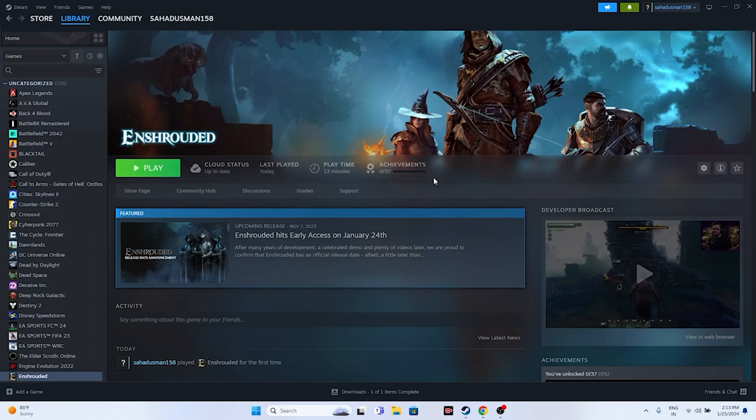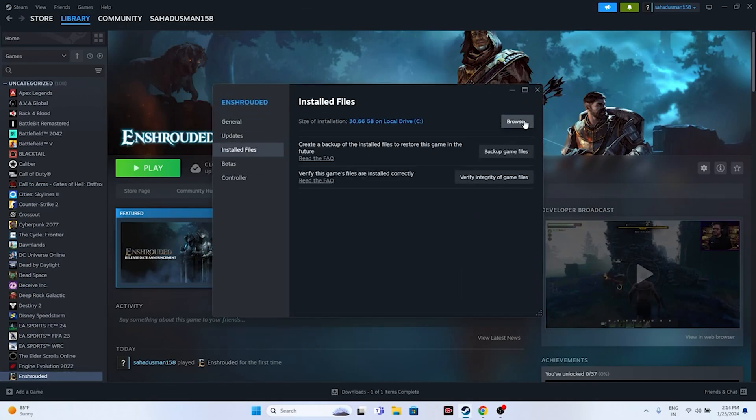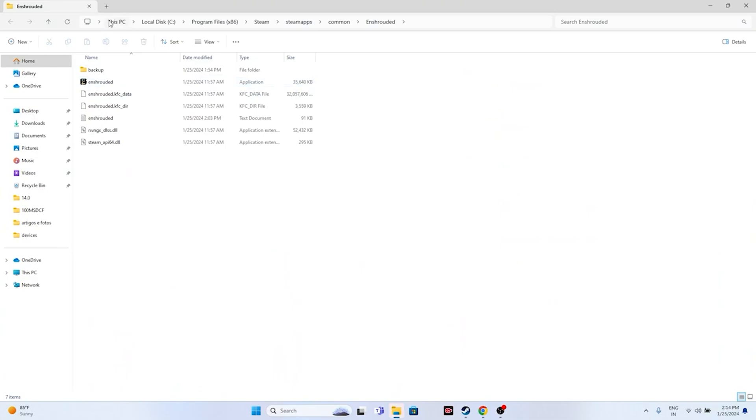The next step is about launching the game from the installation folder. Most of us launch the game from Steam, which can sometimes cause the issue. So we just need to launch the game from the installation folder. Navigate to the game, right-click and go to Properties, then go to the installed files and click Browse. The path is: This PC > Local Disk C > Program Files (x86) > Steam > SteamApps > Common > Enshrouded. Launch the game from here — for many users this worked instead of launching from Steam.